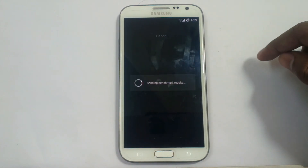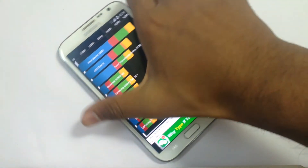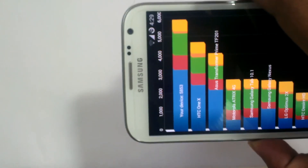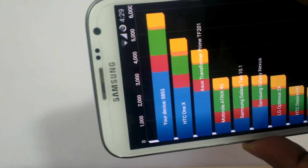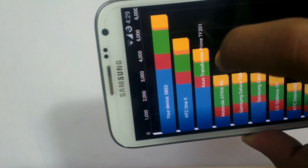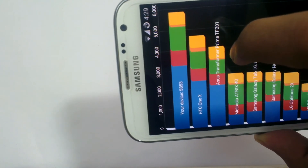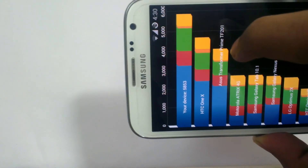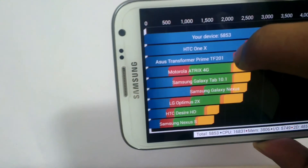The test is complete. It scored 5853 — not what I had expected. It should have scored around 6600, but it scored 5800, which is less than the average score of the Note 2. In my previous benchmarking tests it scored more than 6600 on other ROMs available for the Note 2, but it scored 5800 on this ROM, so not much impressive in Quadrant.